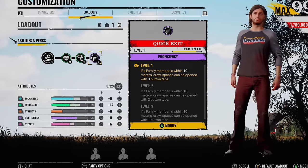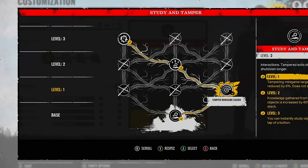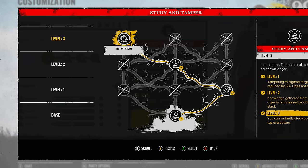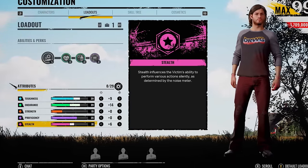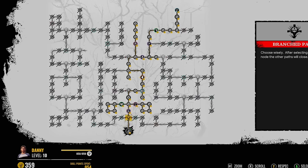You guys have got to let me know what perk set you like using on him. I want to see what kind of build you're rolling with. Once you get into level 3, this is the build I like using. I go for the tampering mini-game target reduced by 6% — this is just in case you haven't got enough knowledge points, or maybe you've already opened up an exit using knowledge points and you've got to tamper with one of the exits or generators. Second one for level 2 is knowledge gained increased by 60% — this is mandatory, you need to have this on. Then of course we go for Instant Study, one of the best level 3 abilities you're going to be able to put on Danny. We've got 39 points into the toughness, 39 into the endurance, and 31 points into the stealth.